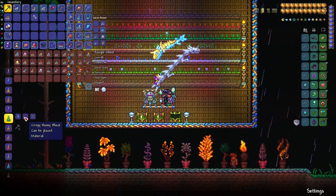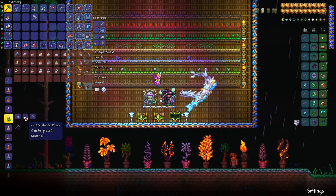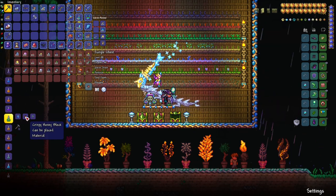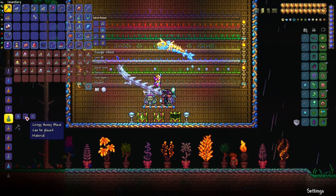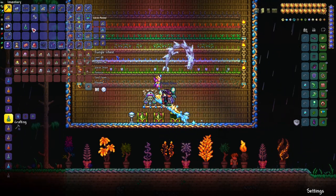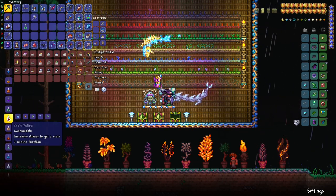The fishing potion requires crispy honey blocks and waterleaf. Crispy honey blocks can be obtained by mixing lava and liquid honey, which is why it may be a little difficult to obtain at the beginning. You can also get it as a random reward for doing fishing quests from your Angler.